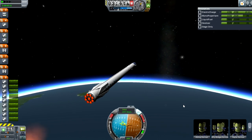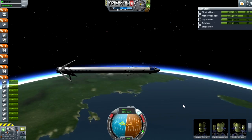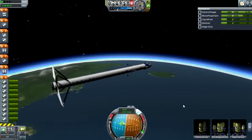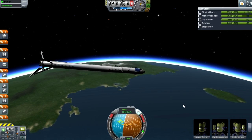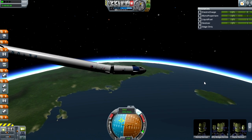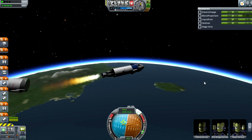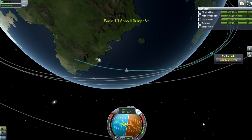I'll show you these landing legs real quick — they deploy like this. I'll ditch that stage as if it were going to land. Even without the landing legs deployed, it has a serious tendency to get all stuck. 80 kilometers — that'll do nicely.